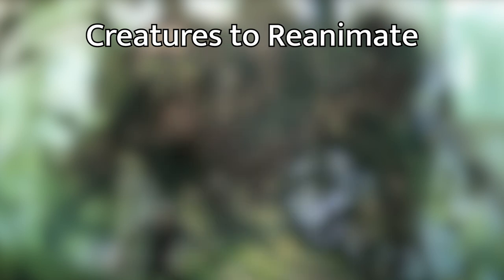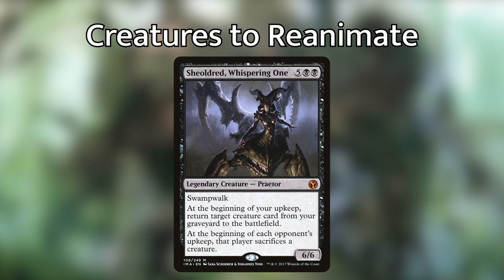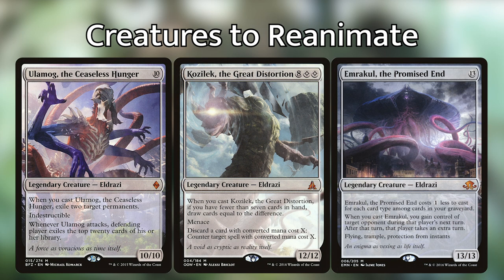For the higher-budget side, I've included Sheoldred, Whispering One — a seven-mana praetor that returns a creature from your graveyard at your upkeep and forces each opponent to sacrifice a creature at theirs. I've also included the three Eldrazi that do not shuffle themselves back into your library: Ulamog, the Ceaseless Hunger; Kozilek, the Great Distortion; and Emrakul, the Promised End. We need them to stay in the graveyard as reanimation targets.